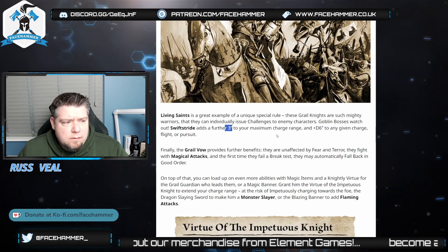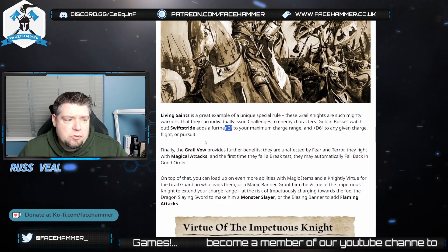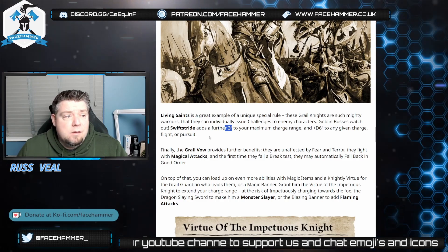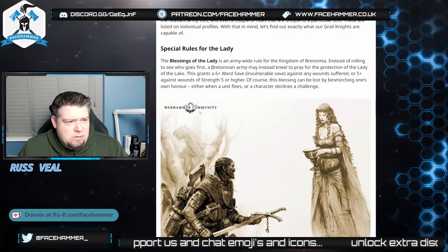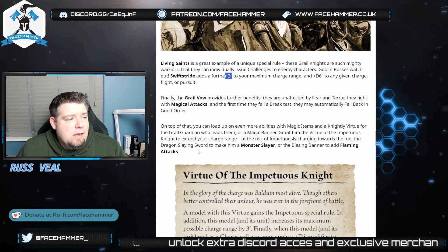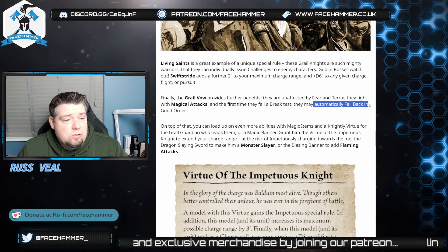Adding a flat three inches to maximum charge as well as the D6 is going to make cavalry quite scary. Depending on how casualties work — we read that casualties are removed from the back but models killed can't fight as they step up — cavalry hitting and obliterating the front rank will be powerful, especially with high initiative. These guys are initiative five, so you really don't want to get charged by Grail Knights, which is kind of what they're for.